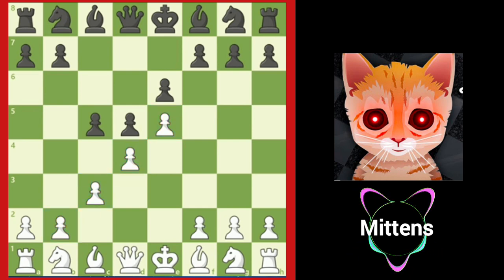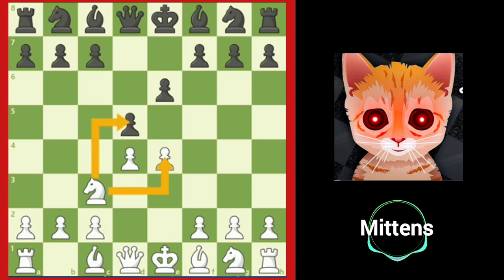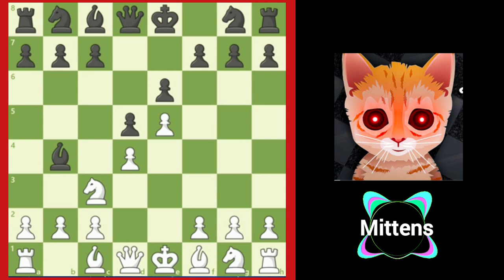White gains more space in the center and tries to hold on to the space advantage, and black tries to attack and destroy white's center. Defending the e4 pawn and developing a knight is more popular than the advanced variation. The most popular opening is after knight to c3, protecting e4 and putting pressure on the d5 square. This allows black to play the sharp bishop to b4, pinning white's knight and threatening to capture the pawn on e4. White's most common reply is e5, gaining space in black's territory. Once again, black counterattacks white's center with c5.